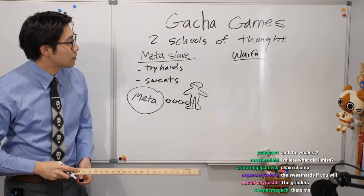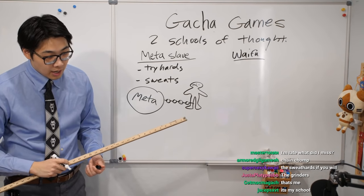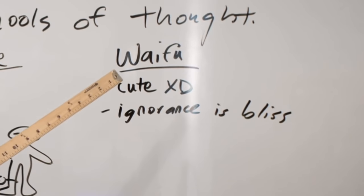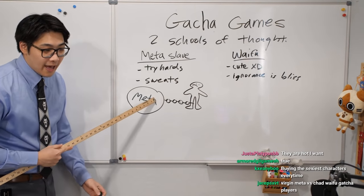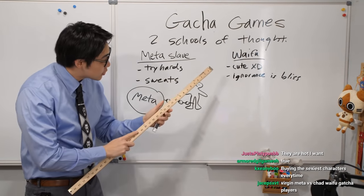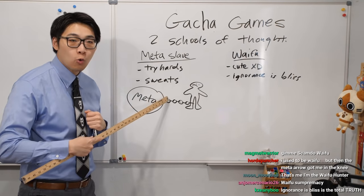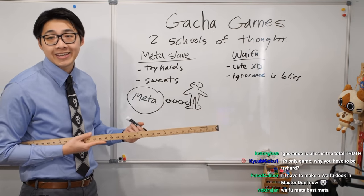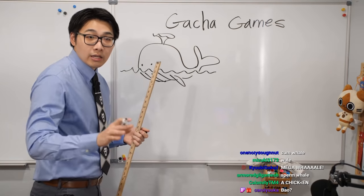The second school of thought is the school of waifus. In this train of thought: I roll because I think this character is cute, LOL XD. Ignorance is bliss. While the Meta Rollers have min-maxed their way into an intellectual prison, this train of thought doesn't care about stats, the numbers, or what is quote-unquote optimal. You have to ask yourself the question: who here is really enjoying the game?